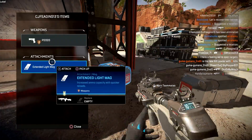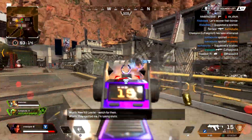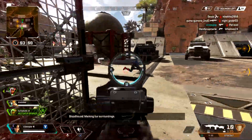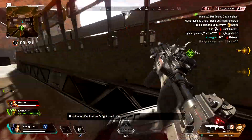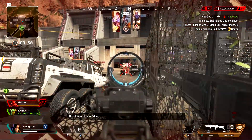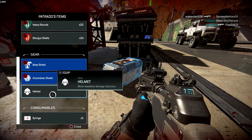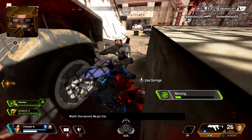First of all, you have the R99 for close-range combat — you can rush people as fast as you possibly want and you'll make it out alive because you'll be rushing them so fast they won't even know what's happening. It also has one of the fastest fire rates with the fastest sprint speed, so you can sprint with the R99 extremely fast. The R99 makes up the rushing part of this class setup.